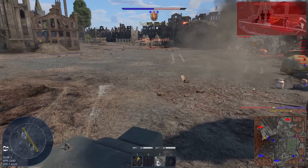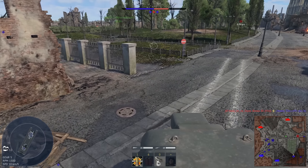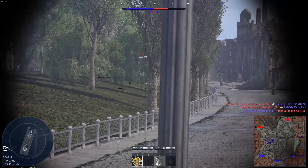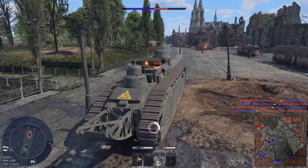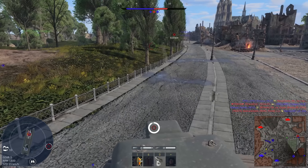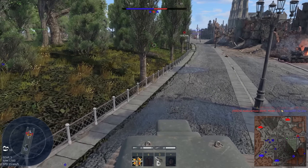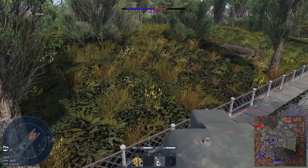Hello — there we go. Bugger, I'm in their spawn. Avoiding their spawn was a good idea — and totally didn't die. We're going to dance, miss our shot. There's a little marker in ground forces now that tells you where you got critically damaged from — at least a hint indicator. We're going to try and get around and kill this guy; it's a problem with these lumbering land ships.